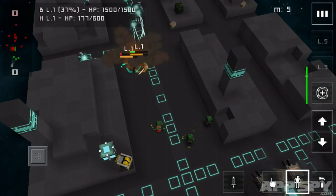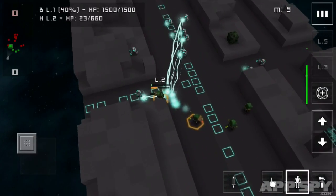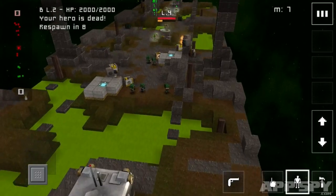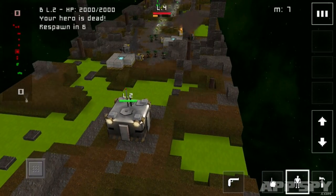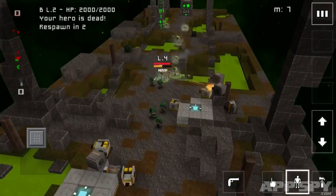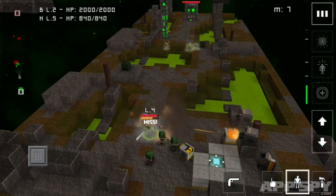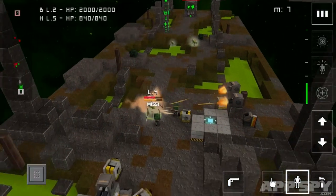Losing nodes is made all the more frustrating by the fact that you rarely feel like it's within your power to stop it happening. The large maps cannot be seen in their entirety, making it hard to pinpoint what's going on at any given moment. Combine this with the fiddly controls and you'll often feel at the mercy of chance rather than the forger of your own destiny.